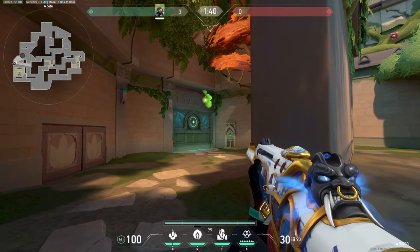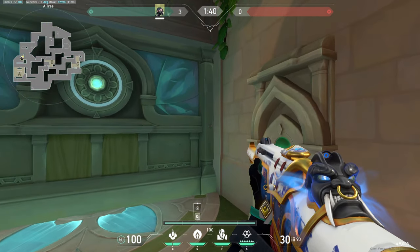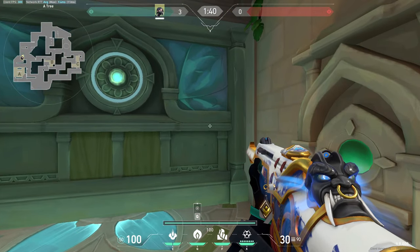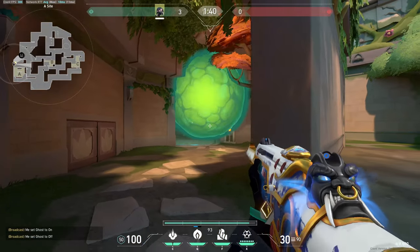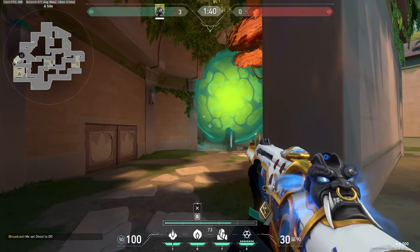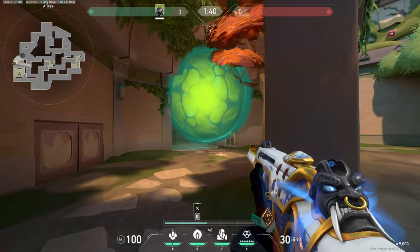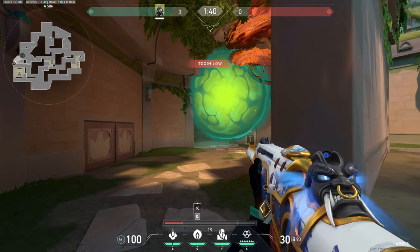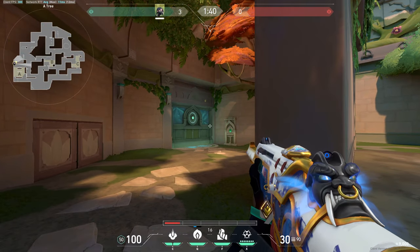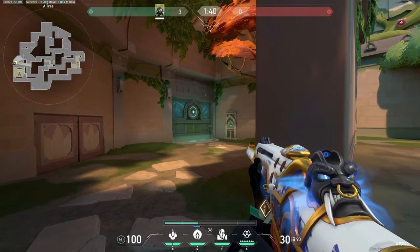This is what the one-way looks like and what the orb looks like while attackers are trying to get through the door. It's a really strong one-way that covers pretty much the entire door, and because of the way the door rotates most people will be coming in from this side.